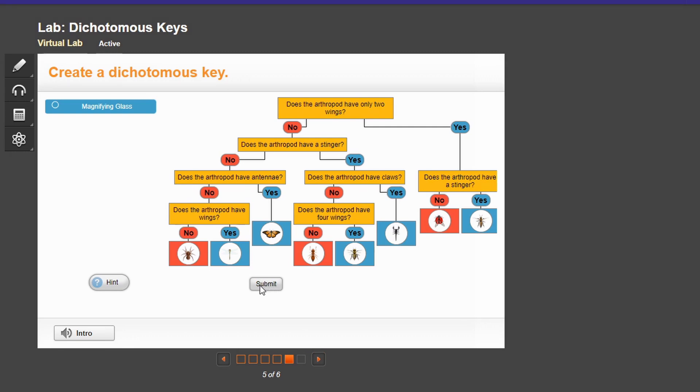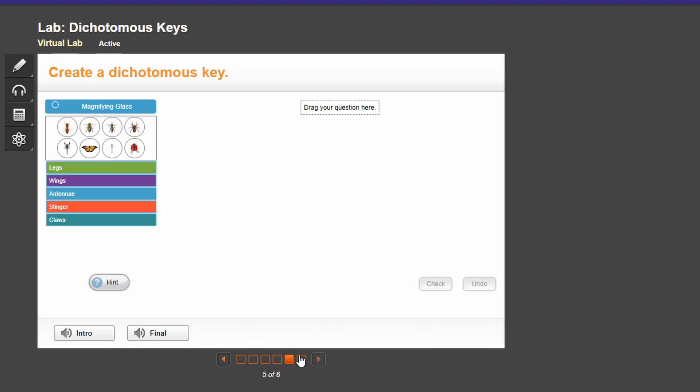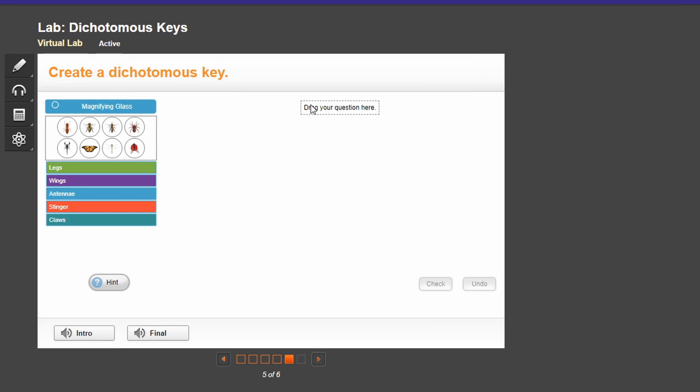Now that you've created and recorded your key, let's make sure you're ready for your post-lab reflection. There we go — did you record each step of the dichotomous key throughout the virtual lab experiment? Did you record each step of the dichotomous key throughout the virtual lab experiment? Do I have to do that all over again?